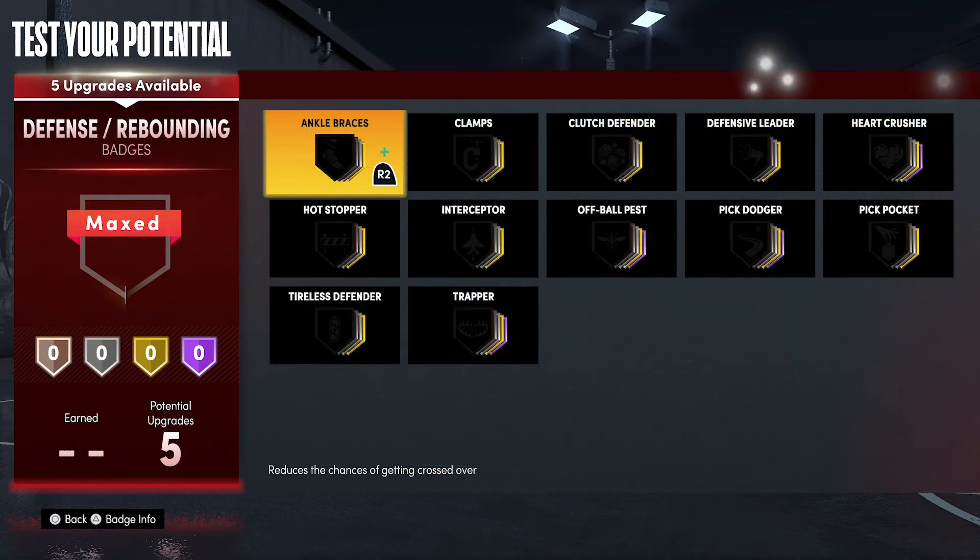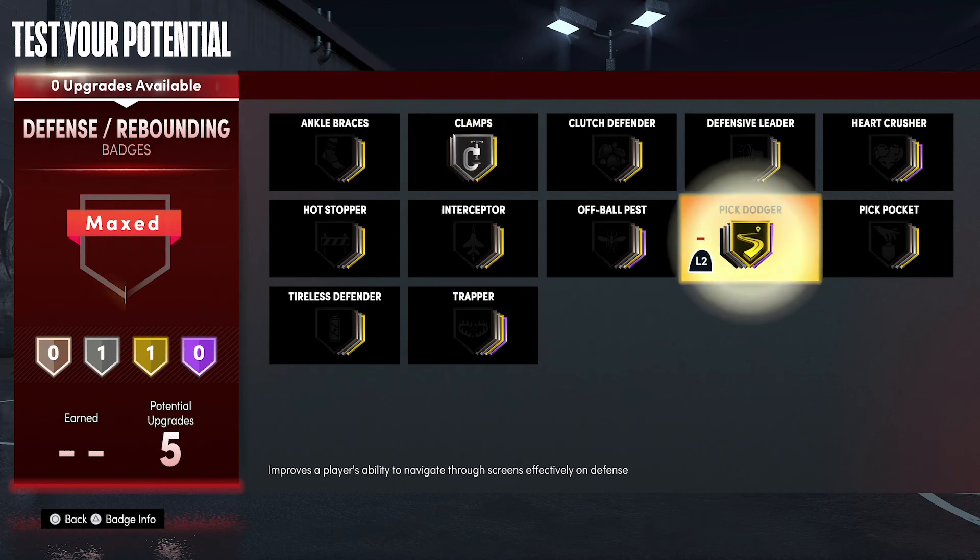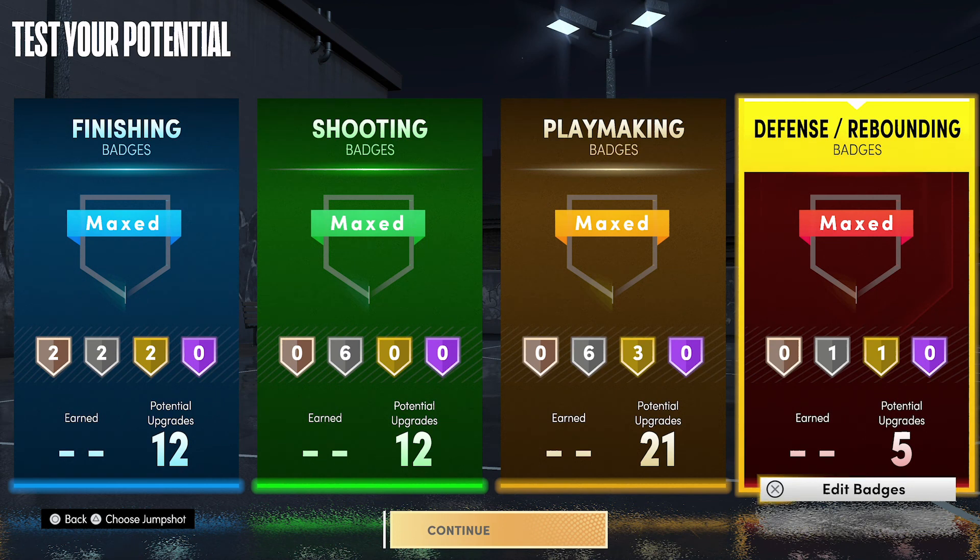For your defense and rebounding badges, you're going to put clamps on silver and pick dodger on gold. Alright everyone, that's been the best Steve Francis build. Make sure you like, share, subscribe, hit that notification bell icon, and join the Penny Face Squad — it'd be greatly appreciated, it helps out the channel overall.